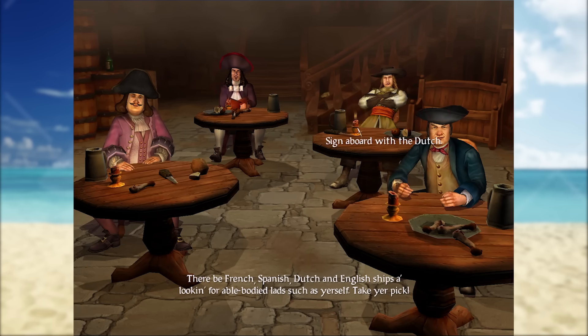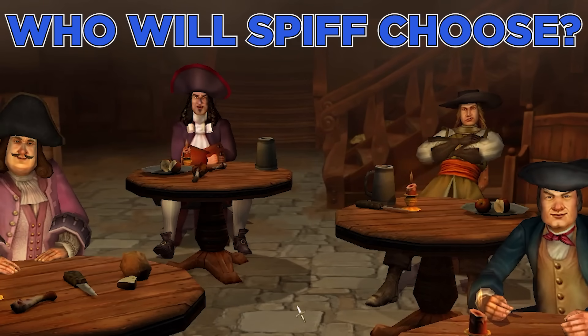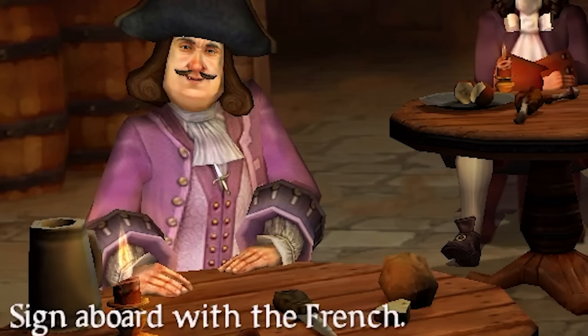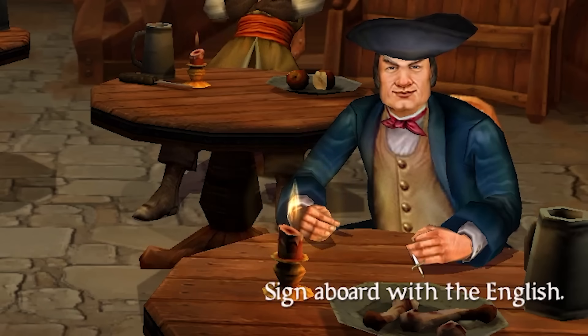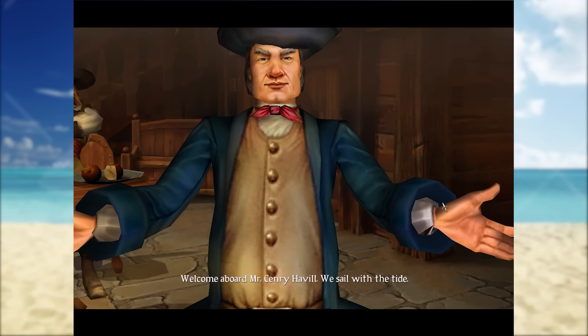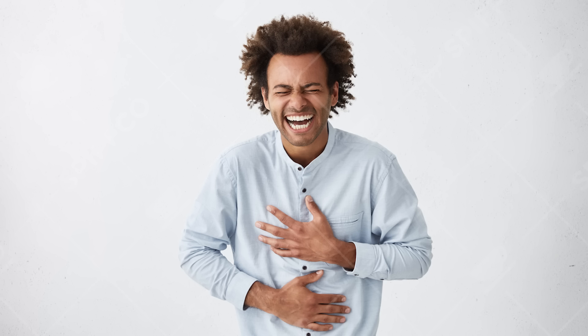Now we need to decide which faction we want to join at the start — the Spanish, the Dutch, the French, or this lovely English person. Ladies and gentlemen, who do you think the Spiffing Brit will pick? A, the evil Spanish; B, the evil Dutch; C, the evil French; or D, the majestically fantastic, wonderful English people? Did I make it too obvious? Maybe I made it a bit too obvious. Hopefully you got it correct in the comment section.